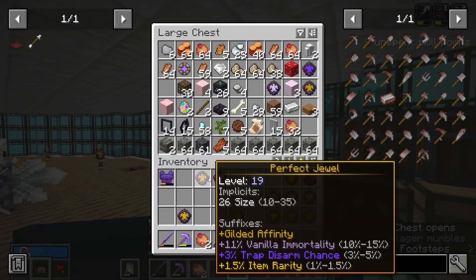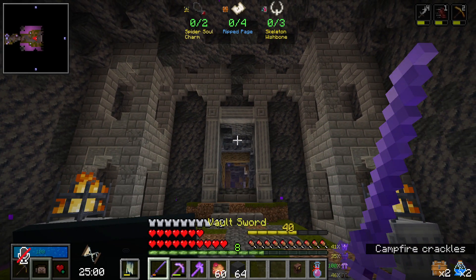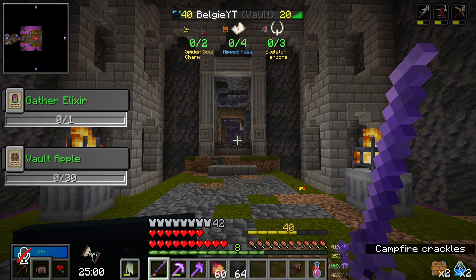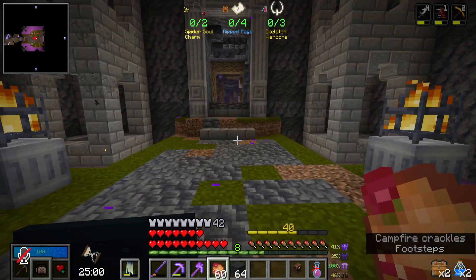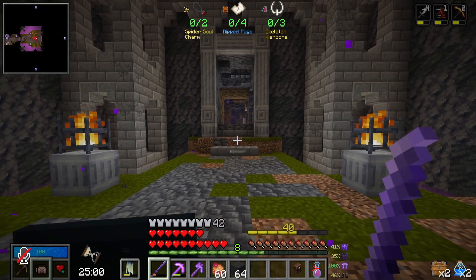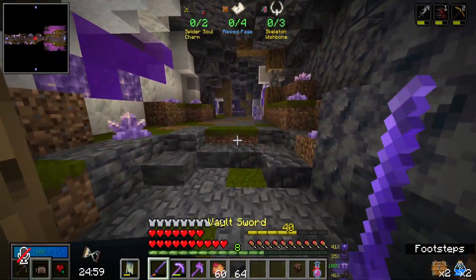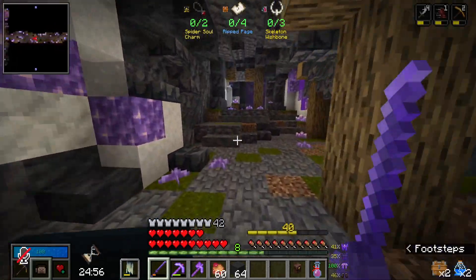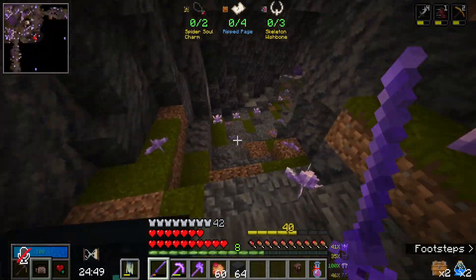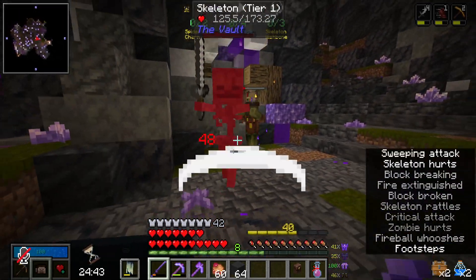Now let's jump into a vault. In the vault we have two spider soul charms, four ripped pages, and three skeleton wishbones. Bounty-wise, gather elixir we can't do but vault apples we should be able to. Adding the catalysts - two wooden and two minus-10 mana regen each, adding up to minus 20. I don't plan to use hunter much so that's fine, we'll just stay away from tank mobs. Home is east - let's go.